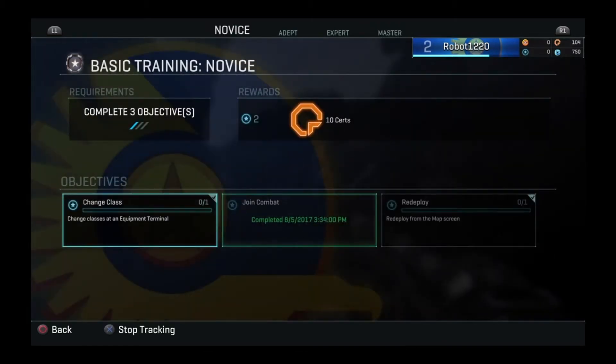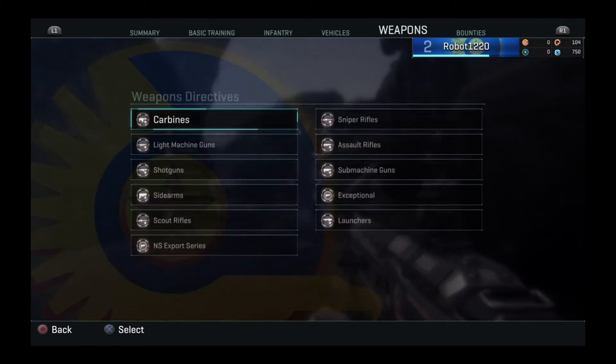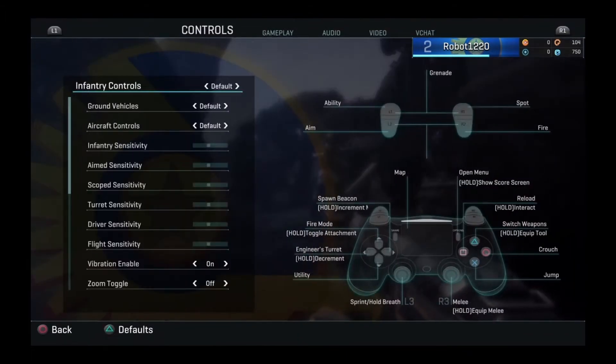As you can see, there are a couple of class role systems: you've got the medics, which are the classic healers; the engineers, who repair vehicles and place turrets; the light assault troops, who use jetpacks to quickly get across the battle; and infiltrators, who can snipe, cloak, and hack enemy systems.